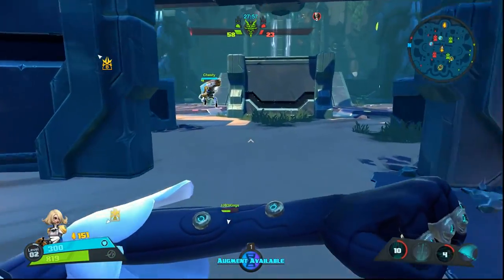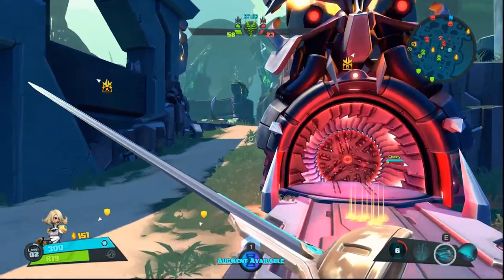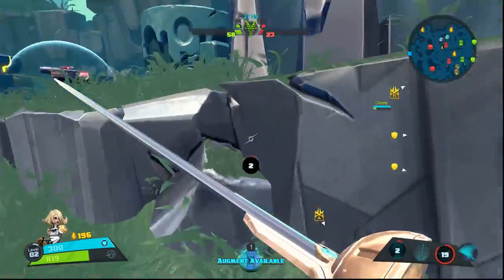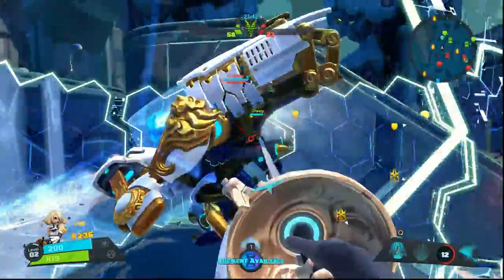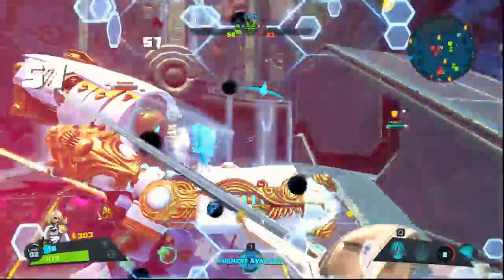Now let's talk about the Helix — that's how you choose your skills. Phoebe has two paths: the March of Science, which is more defensive, and the Art of Combat, which is where the damage and CC are. I see Isaac rushing forward and immediately go for him. Early game, Phoebe is really, really good — she's probably one of the best.